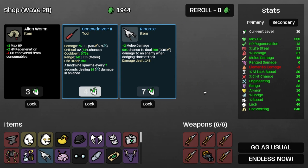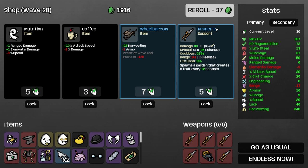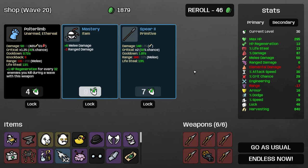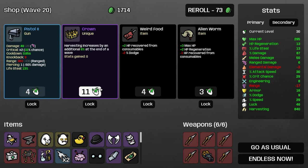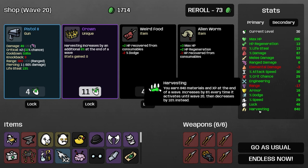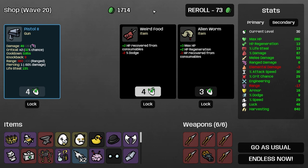Anvil — yes. Another riposte — good. A baby with a beard — also quite good. Spicy sauce is good. Another tardigrade is good. Handcuffs is obviously still terrible. Crown — I don't even know how that works. I think it just did nothing for us, but not entirely sure. Let's just go endless now.